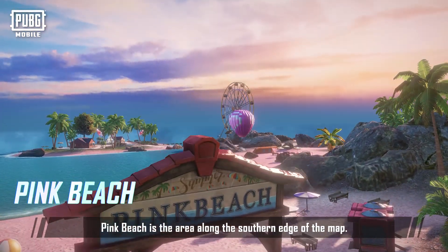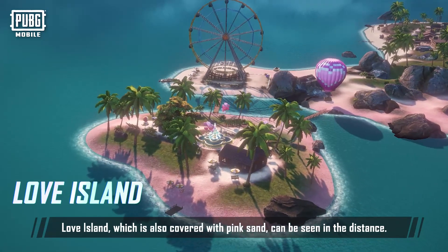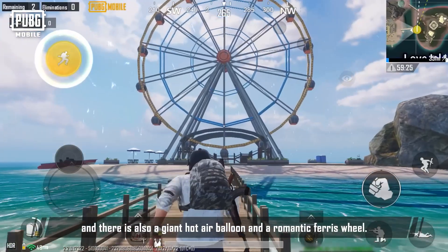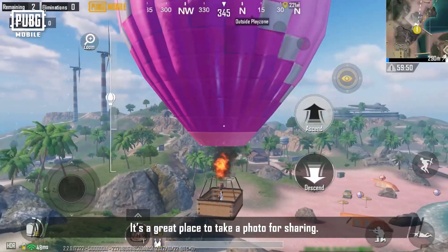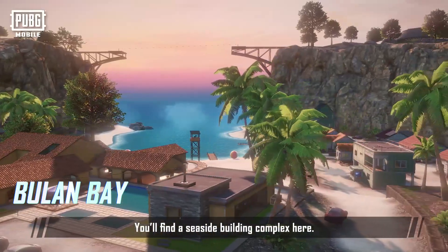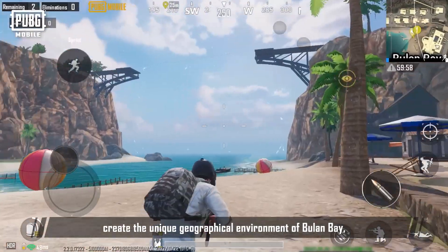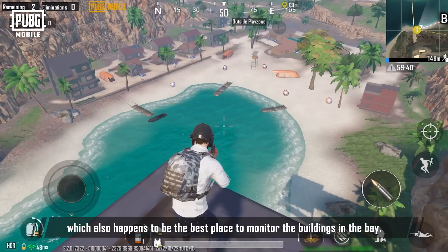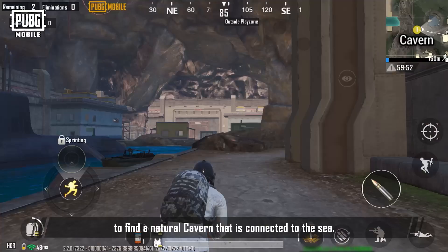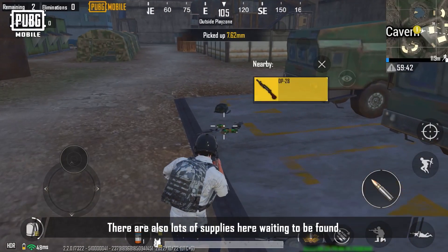Pink Beach is along the southern edge of the map. From here, Love Island — also covered with pink sand — can be seen in the distance. Wooden beach chairs line the beach, along with a giant hot air balloon and a romantic ferris wheel. It's a great place to take a photo for sharing. Bulon Bay is in the northwest part of the map, featuring a seaside building complex. The towering cliffs on both sides create a unique geographical environment and are the best place to monitor the buildings in the bay. Following the cliff north leads to a natural cavern connected to the sea, with lots of supplies waiting to be found.